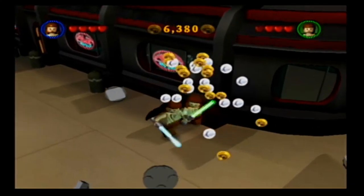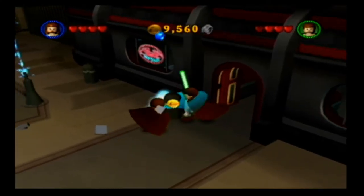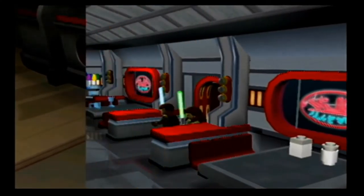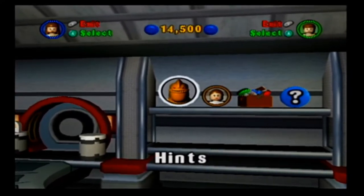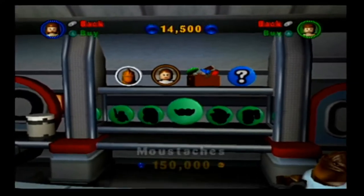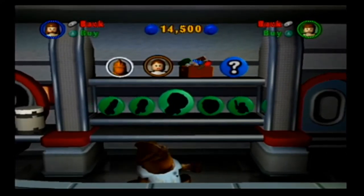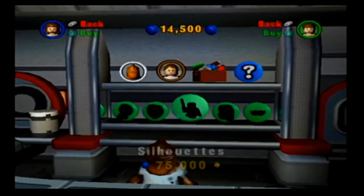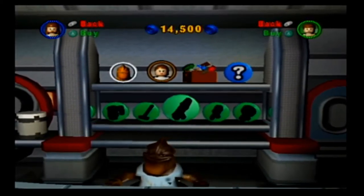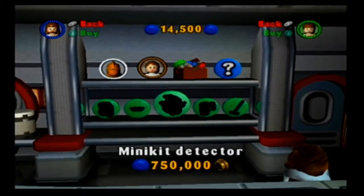We already have almost 15,000 G. There's a shop here — you can buy hints, but those are pointless. Characters, extras, or you can enter codes. I don't think we're going to cheat. If we look at the extras, we can purchase mustaches for everybody. Guys, we've got to save up for the mustaches! No — what we're saving up for is invincibility. It's a million studs, but it's very helpful.